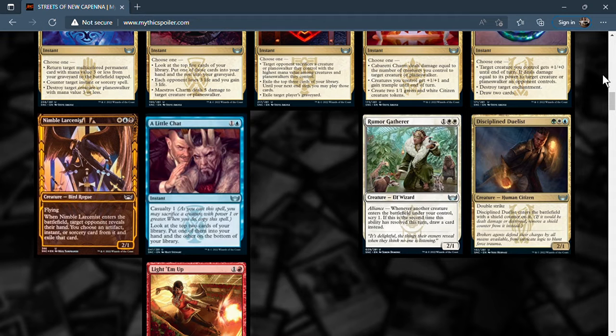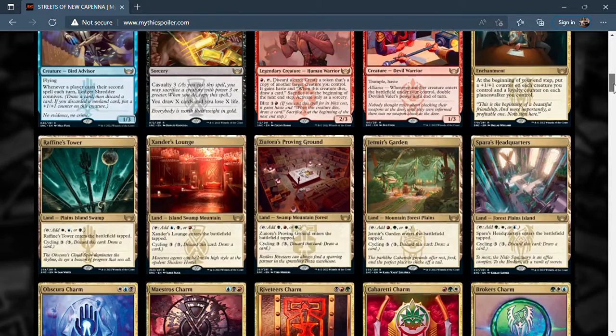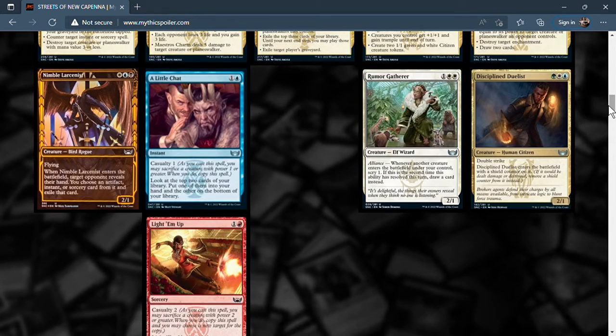Rumor Gatherer is a three-mana 2/1 with alliance. Whenever another creature enters the battlefield under your control, scry one; if this is the second time this ability has resolved this turn, draw a card instead. So you can scry one on the first creature, then draw a card on the second. For example, play this out and then cast the Cabaretti Charm to create two tokens — you scry one then draw a card. Rumor Gatherer is pretty nice.